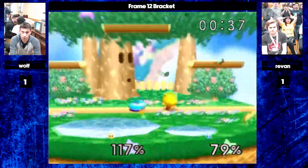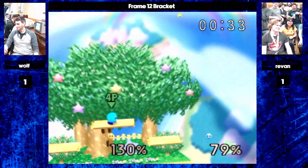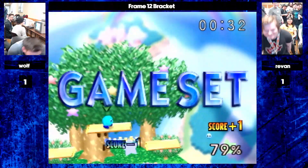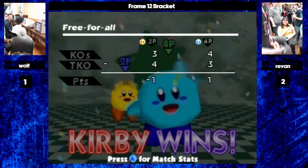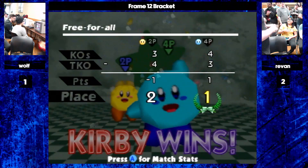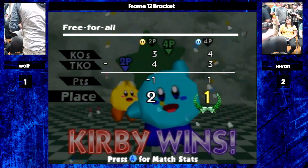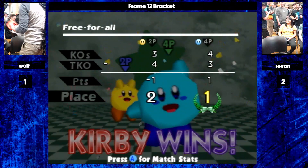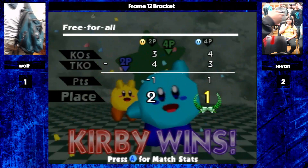70% — finds a down air. He doesn't punish, but runs up with a dash grab. That'll kill off the top! That was a good step. Really good stuff. I love that patience from Wolf on the final stock. A lot of people when they see a minute ticking down think they have to attack right now — but 50 seconds is a long time in Smash. He waits a few beats and then gets an opening.